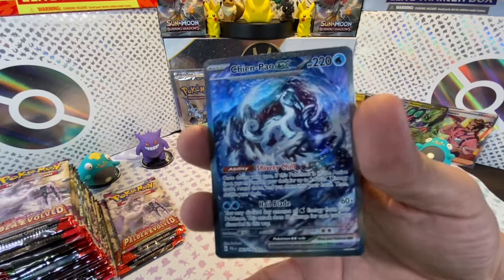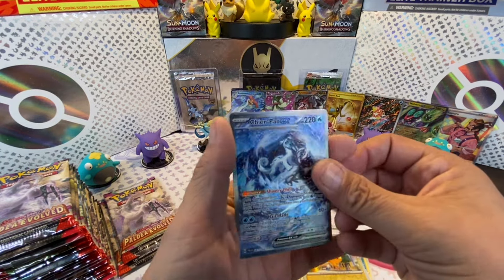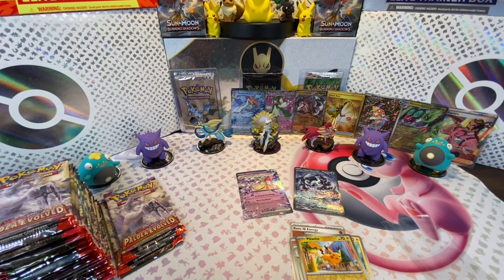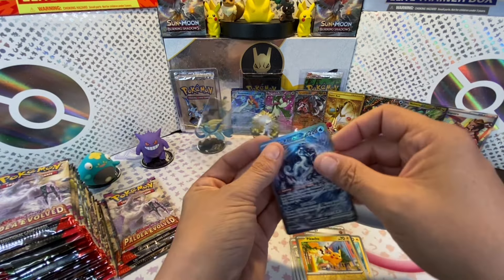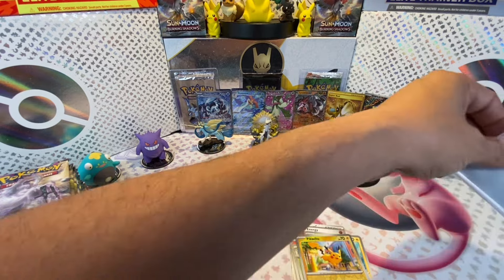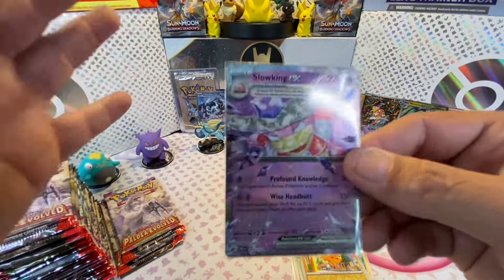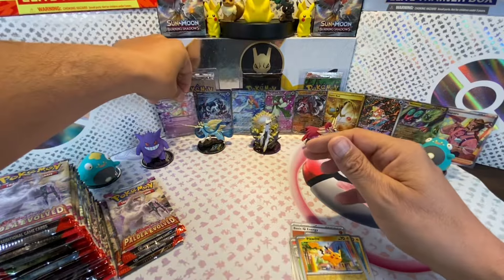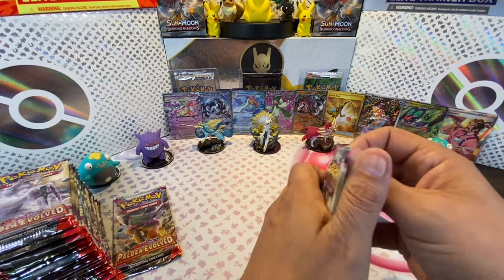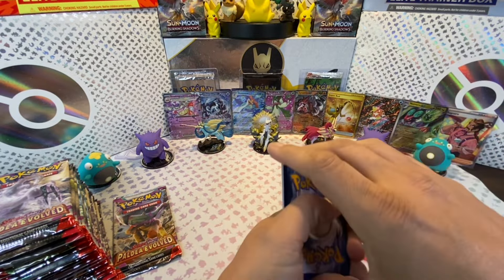We just got the Slowking EX! Oh my God! This video is amazing. I'm not throwing myself flowers - I'm not saying I'm an amazing video maker - but this video is extraordinary. Come on, I'm not even done the first pile of 18 and look at the pulls! We just got the Ceruledge SIR, we got the Magikarp, the Super Rod.